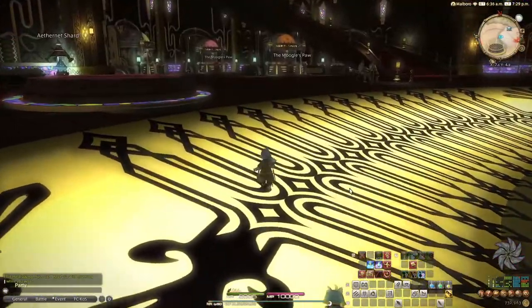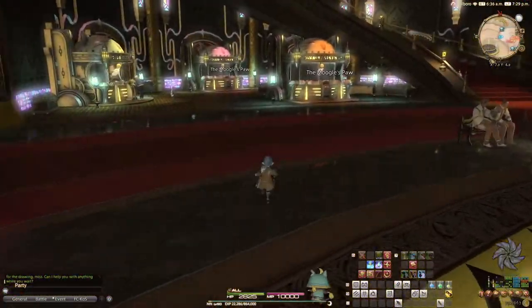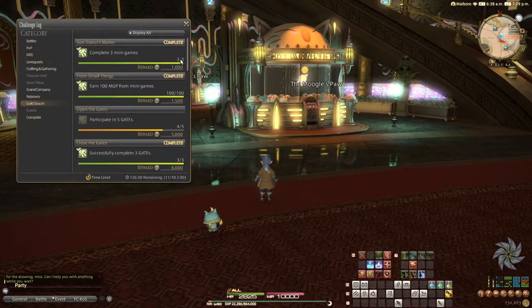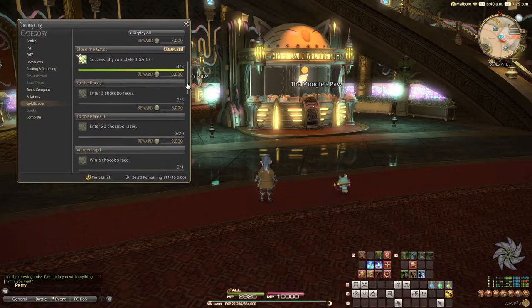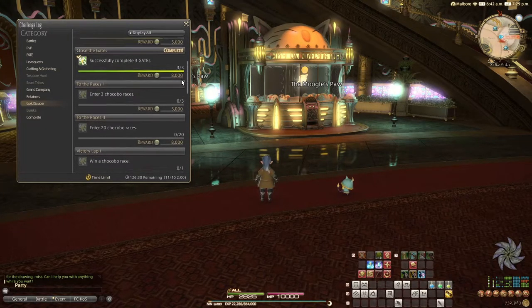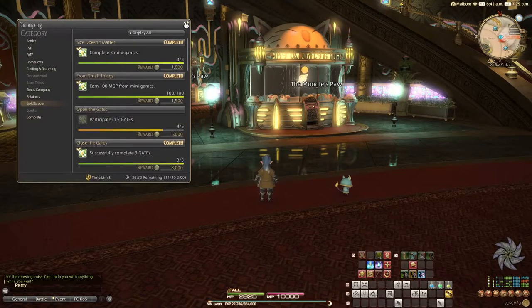It's one of my favorite ones to do because of how easy and quick it is. Especially with the Gold Saucer challenge log — we have 'complete three mini games' and 'earn 100 MGP from mini games,' which is usually very quick to complete with Kufaker. Don't forget you have different challenge logs to do as well for additional MGP.